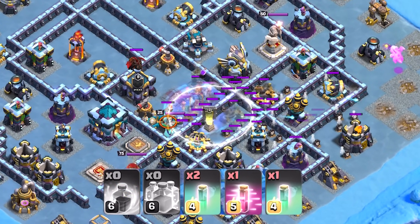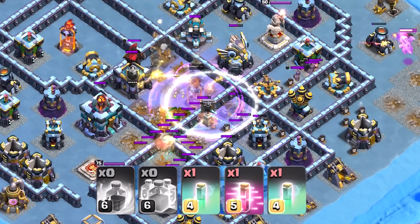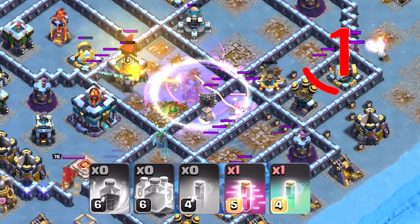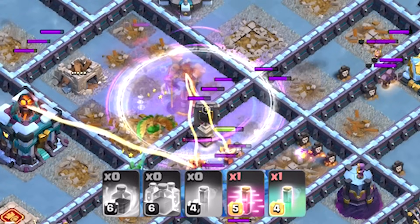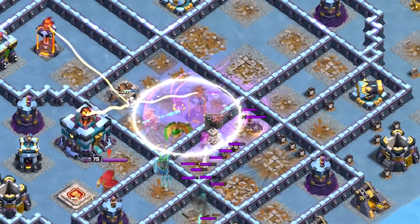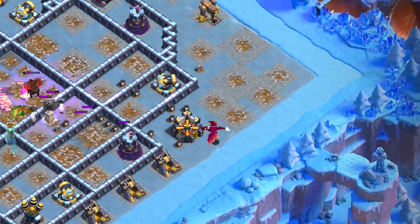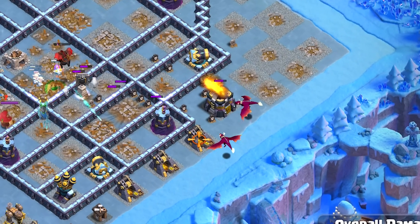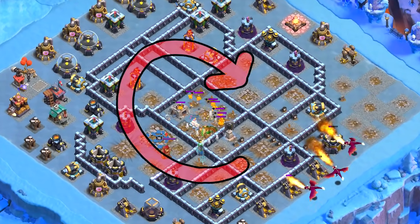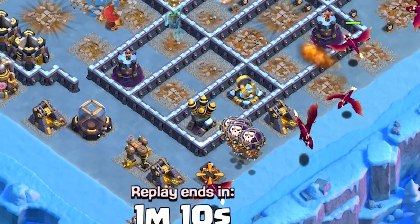After the clone spells have been dropped, immediately use a rage spell and another invisibility spell. Follow the majority of the troops and keep them invisible by counting to 4 until you have run out of spells. After placing the last invisibility spell start looking for key defenses that are dangerous for air troops and plan out how to take them out. In this case I used a few dragons near the gold mines to create a clockwise path around the base for the main army. As soon as the dragons get close enough to an air defense I like to use balloons to take it out.